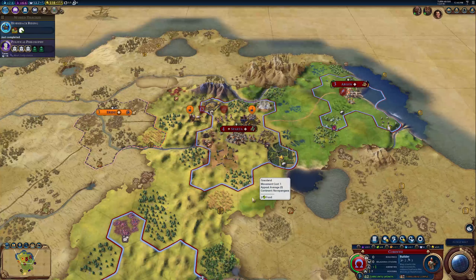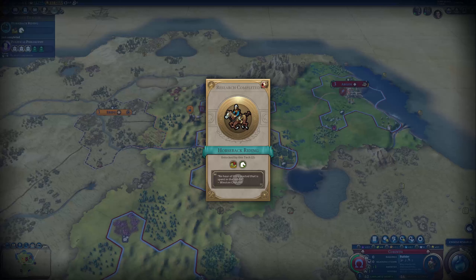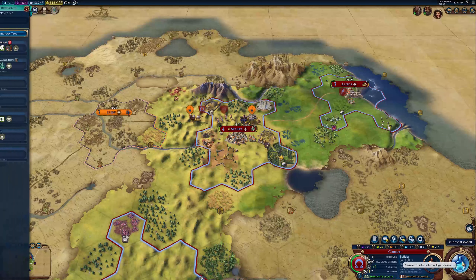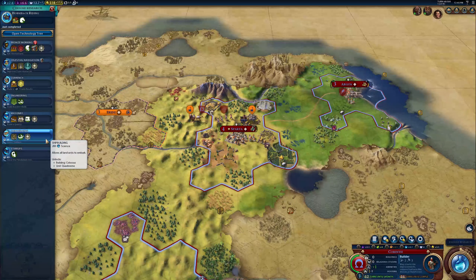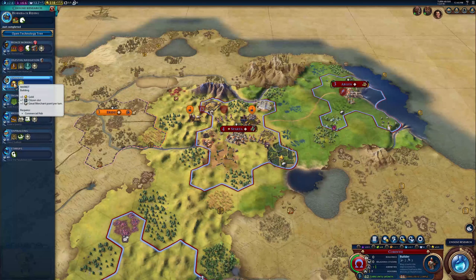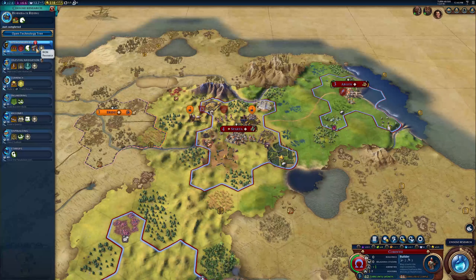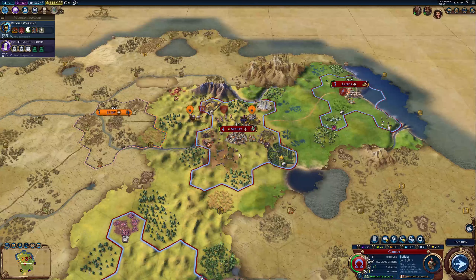We have shifted into the classical era, which is cool. We should probably get ourselves currency so we can start making some more money. Getting bronze working - we're gonna need it so we can start expanding our military.